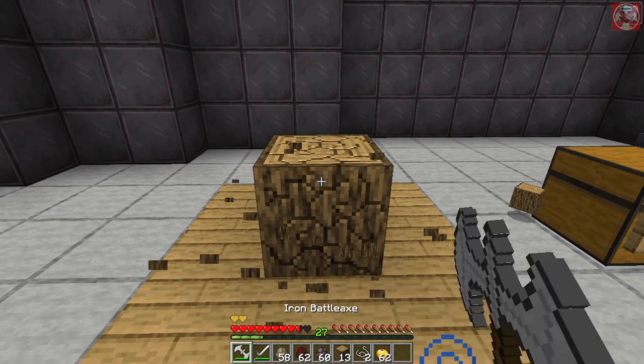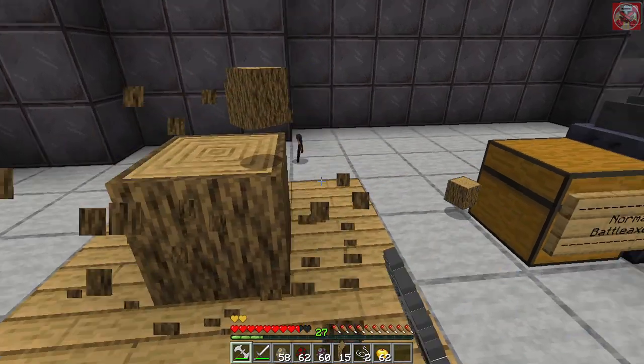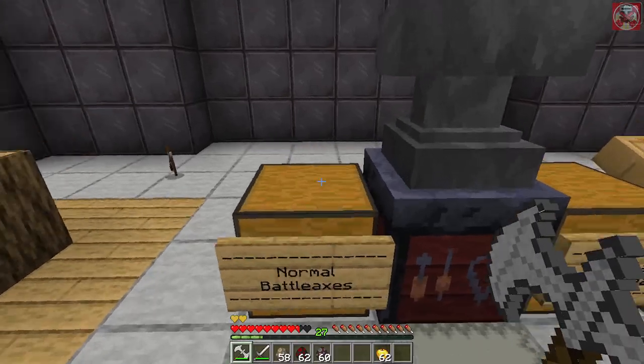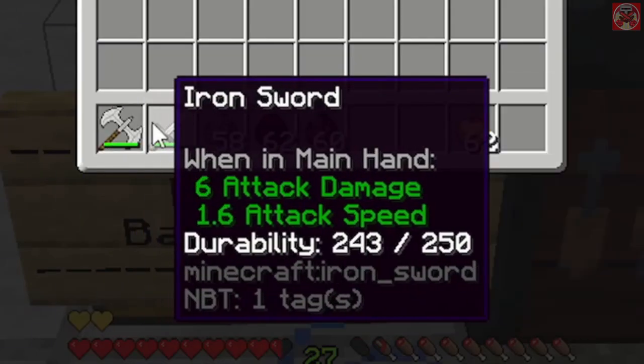As always, the iron battle axe works just as well as a normal iron axe for chopping wood. The iron battle axe has 250 durability, the same as the iron sword.